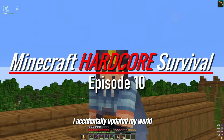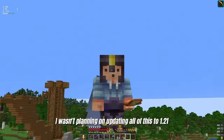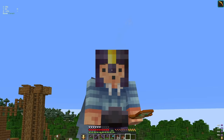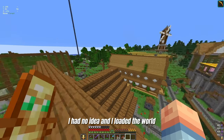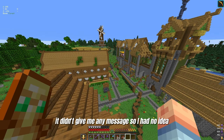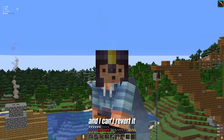I accidentally updated my world. I wasn't planning on updating to 1.21, the newest update, because it's not supported with a lot of features that I like to use. I accidentally launched the game at 1.21, had no idea, and loaded the world. It didn't give me any message. I had no idea. So now I'm stuck in 1.21 with unsupported features and I can't revert it.